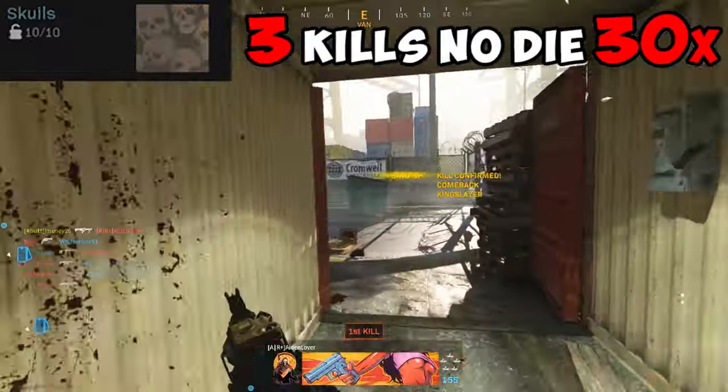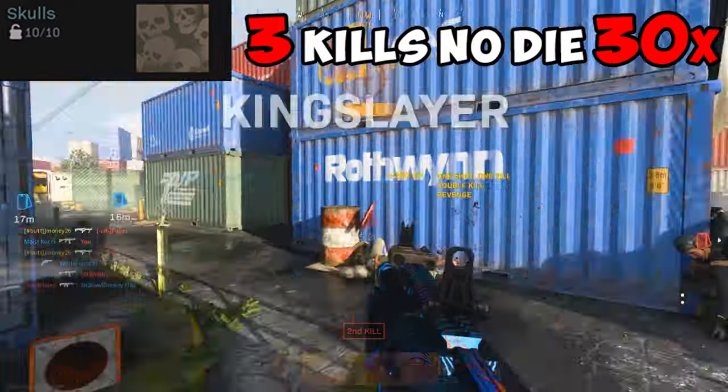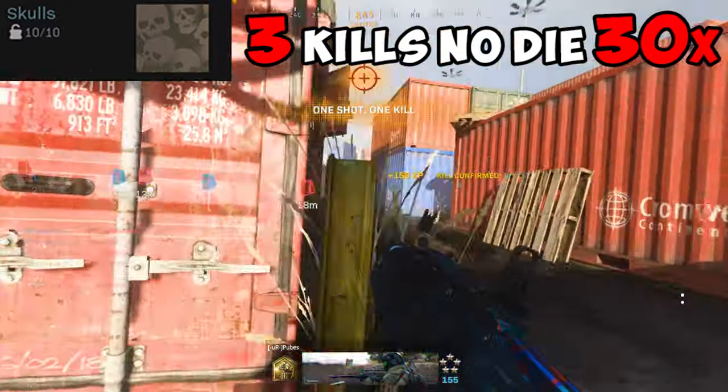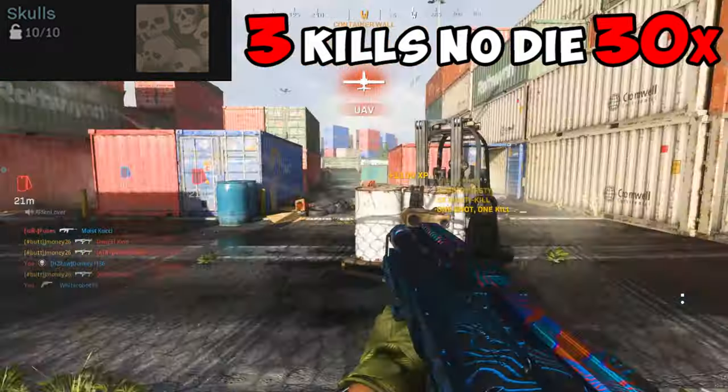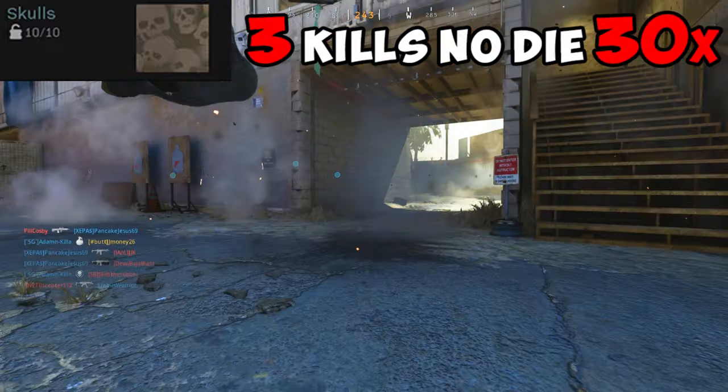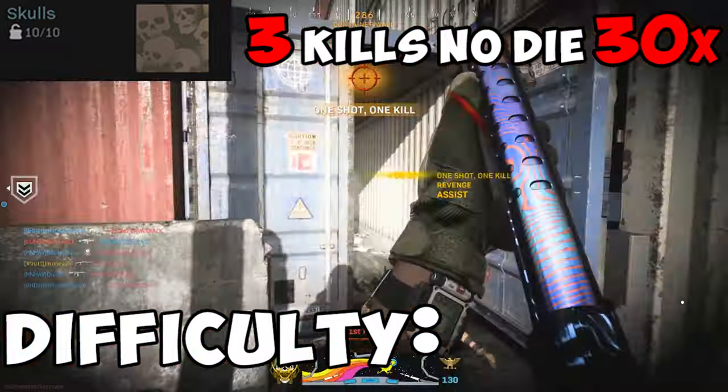For Skulls, you need to kill 3 enemies without dying, 30 times. This is where you show off everything you've done with a shotgun so far. Smaller maps in hardcore will make it easier, but be careful — if a teammate kills you in hardcore, your streak ends. Difficulty? Actually tough.